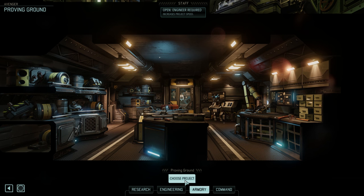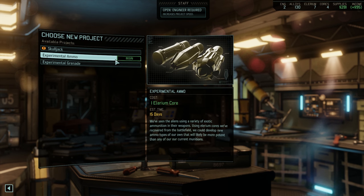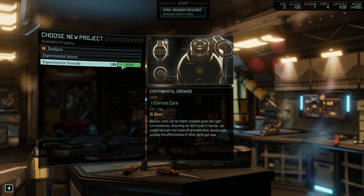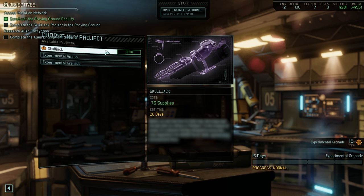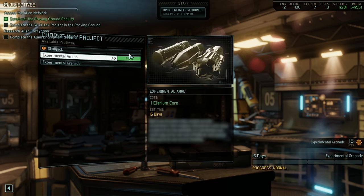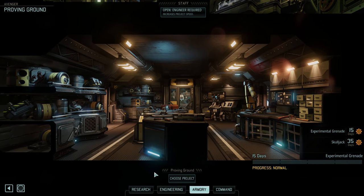I'm allowed to kind of talk to you about it as a gameplay mechanic - some of our more experimental concepts especially when it comes to weapons development, and I just can't talk about the story behind it. Now what's really cool here is we can use an Illyrium core to build experimental ammo and an experimental grenade. I think I'm gonna go with the grenade - takes 15 days, immediately. We could also try to build a skull jack - just gonna take like forever. It stacks on top - after this is done it's gonna take the time to make the next thing. We could increase the project speed but we don't really have an additional engineer right now.